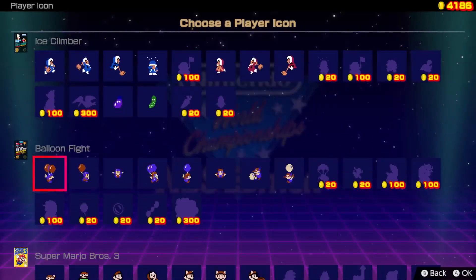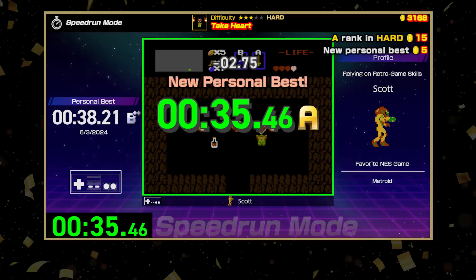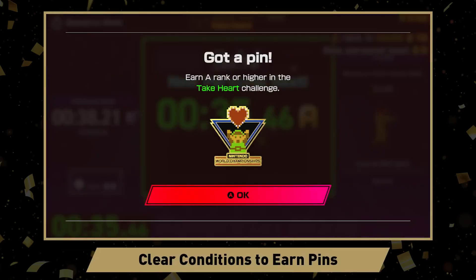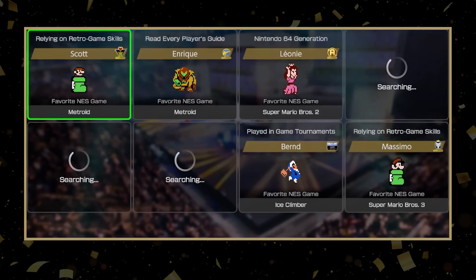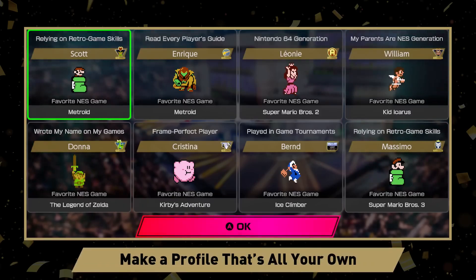Outside of challenges, you can select an icon and your favorite NES game to create a profile. Or meet certain conditions while playing to earn in-game pins which you can then display. Show the world what you're made of with a profile that's all your own.